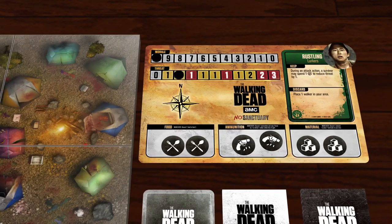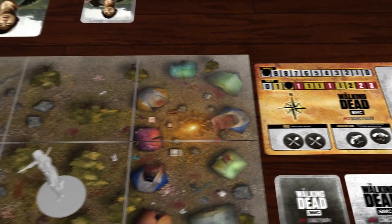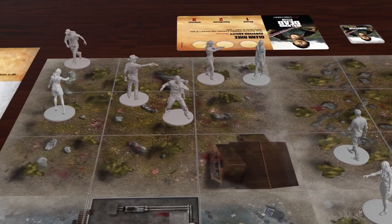The event phase is when players see if at least one survivor's event token is on the active event. In this case, Glenn fulfilled the event, so his token is returned and the active event is discarded. If no survivor managed to fulfill the active event's conditions, then the leader would suffer one stress due to poor planning.